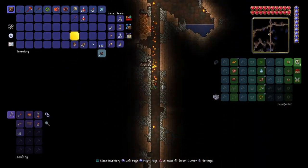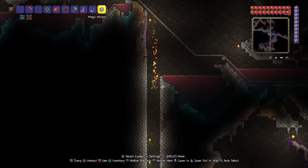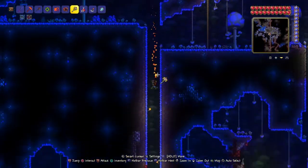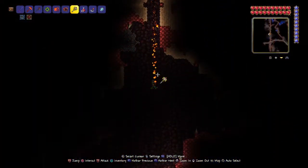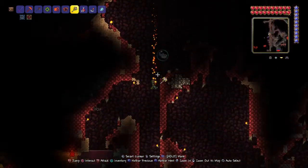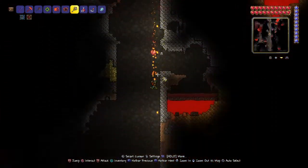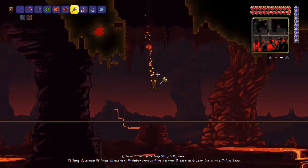Expansion of the house. I'm going to go down. As you guys can see, this is where the underground crimson is — infested. Sadly, we will get rid of it though. I'm just going down to quickly kill the Wall of Flesh, really, really quick. And then we'll get to doing whatever we have to do, like expanding the house, like I said.